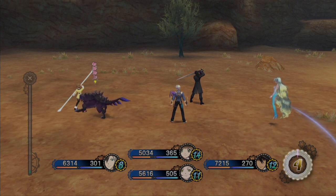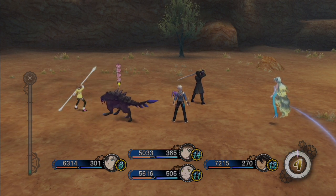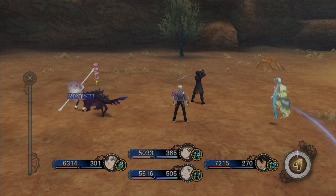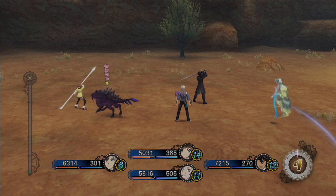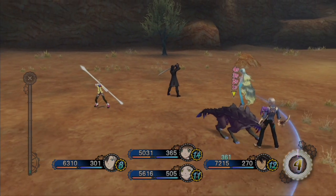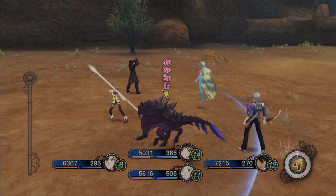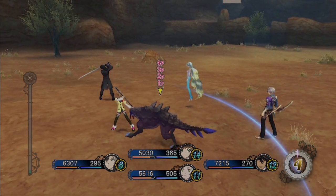This cat has an attack where he will hit you four times with his claws. He doesn't do it all the time, but he'll do it sometimes. As long as you can block all four with perfect timing, you'll be able to make the staff grow four times as much.